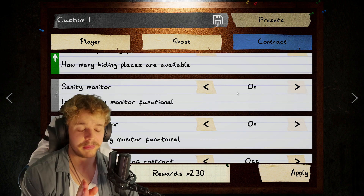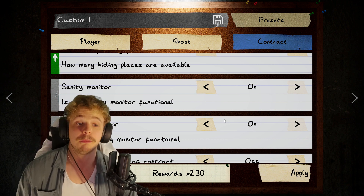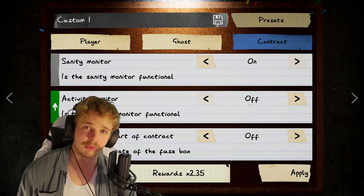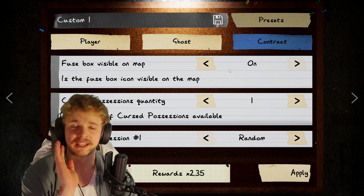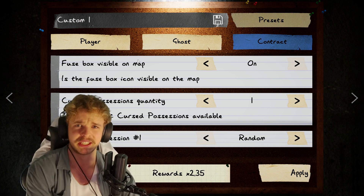The sanity monitor — I like to have this one on every mode that I do, so this one always stays on. But the activity monitor is not that useful, so we can turn that one off. I'll keep this above my head so you can read as well — my bad. I don't know how much I covered. Let's continue.